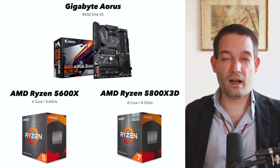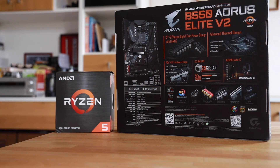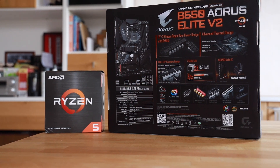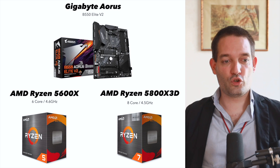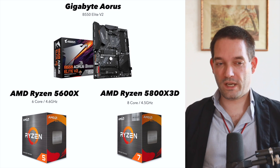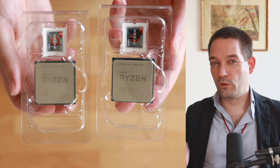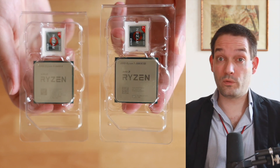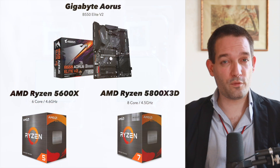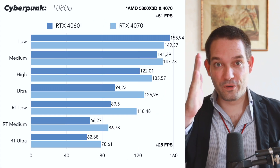Here is my test system: an AM4 build with a B550 motherboard, which is really a bestseller that a lot of people have bought over the past years. We're going to check how it performs with a Ryzen 5600X and also look at whether it's worth using an X3D cache processor — how many FPS are you leaving on the table — and that's what my benchmarks are for.